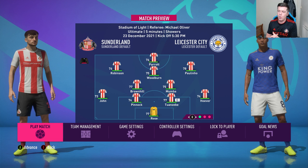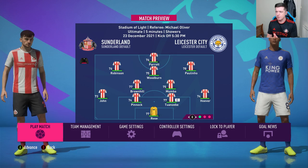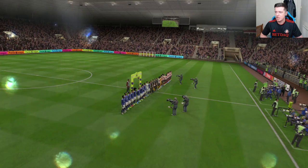This is the team we're going to go with: Rosengold, John, Pinnock, Twanziby and Hoover across the back, with Brownhill and Mumba in the middle. Paulinho on the right, Robinson on the left — because Marin's fitness isn't fantastic for this game — Woodburn as the CAM and Parra up top.